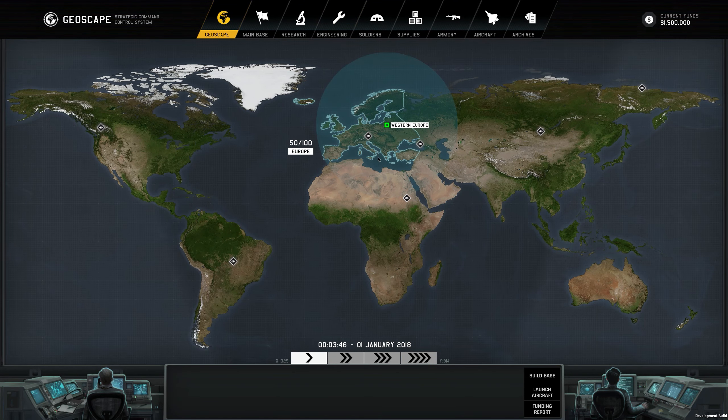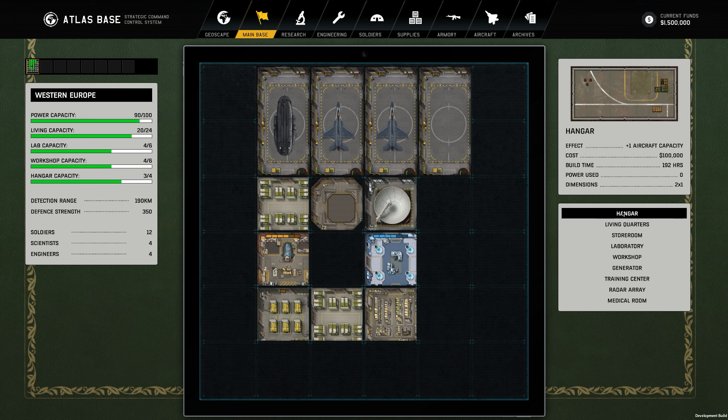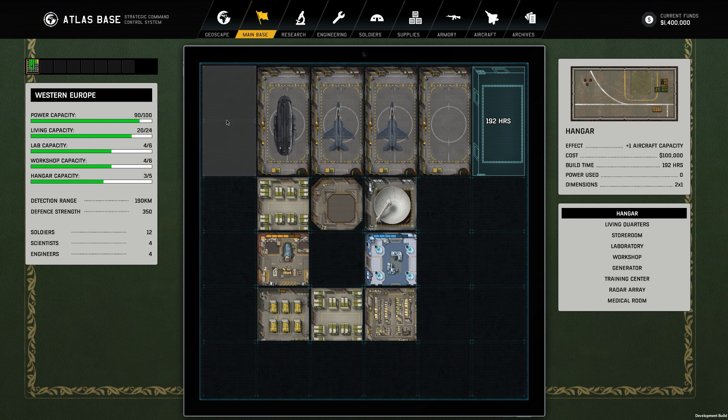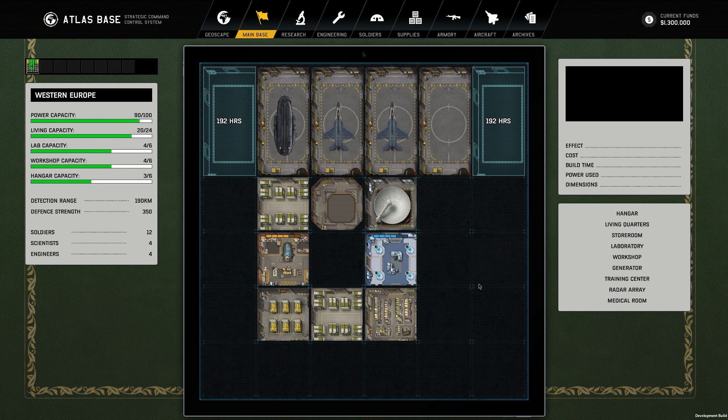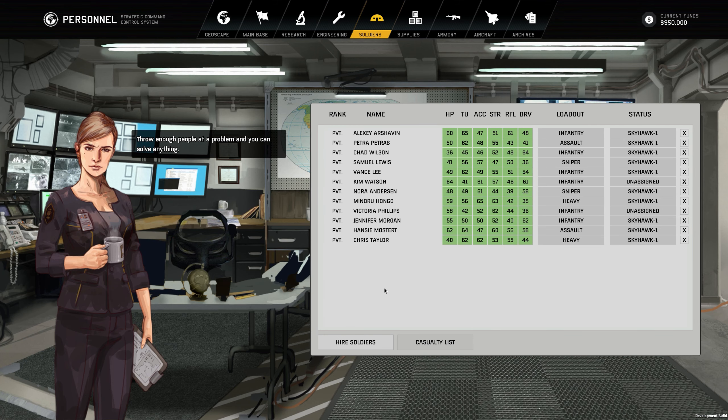We've already got three contacts in the immediate vicinity — four, five, six — a lot of activity right off the gate. Let's go ahead and build some hangars. We'll get another fighter going, and I do need a medical bay. Let's go to engineering and get another Falcon interceptor going for our one available hangar.